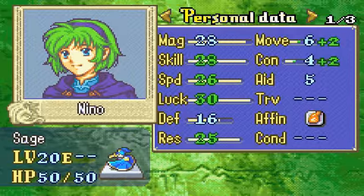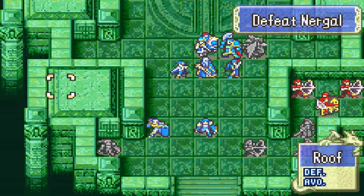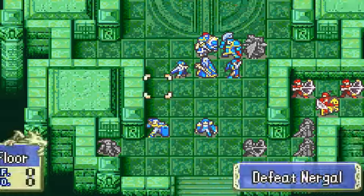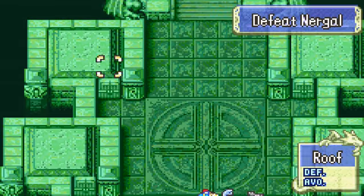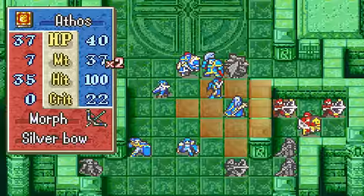I put Nino there, because there is coming a magic user out of there. There are actually two morphs in there, and they both use magic weapons. One is the best anima magic. So this goes right to Nino. You need to be aware of one dude that comes out of here, but I will point him out when the time is right. Let's go!